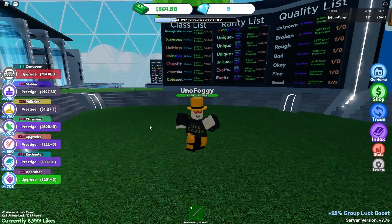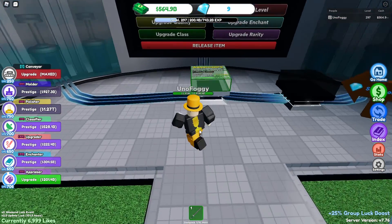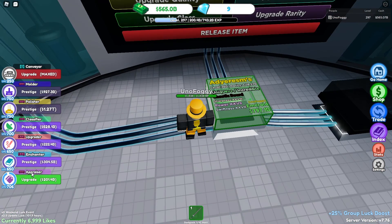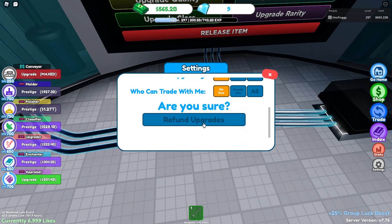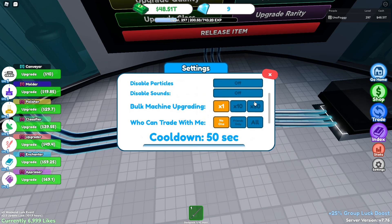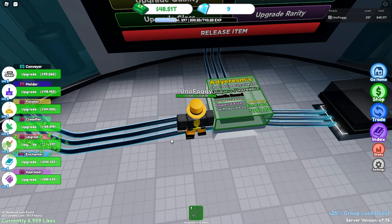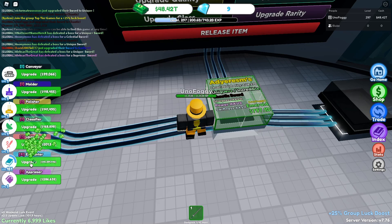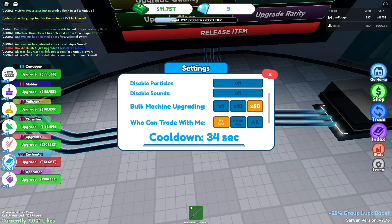The only thing I can maybe do to this sword now is probably get the enchants up. I'm going to go ahead and put all of my money into my enchants right now. I believe I should be able to get my enchanter up to level 800 — I did get my classifier up to level 800 pretty easily. We'll have to wait and see, but it looks like we don't quite get up to level 800, which is really sad.